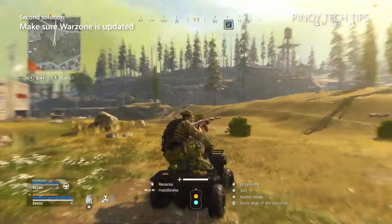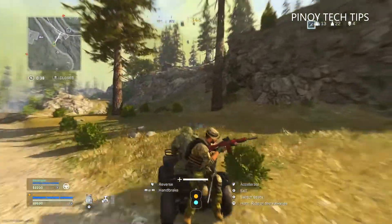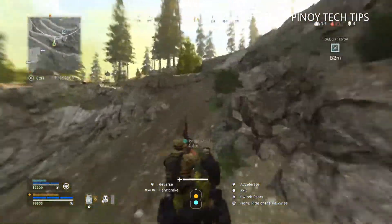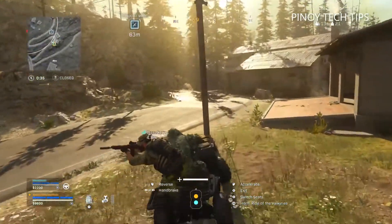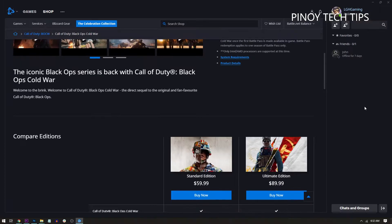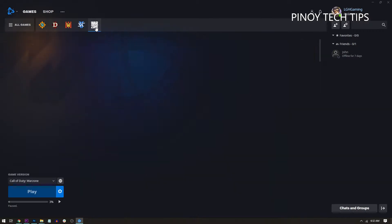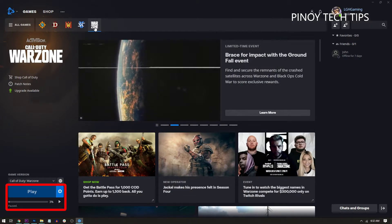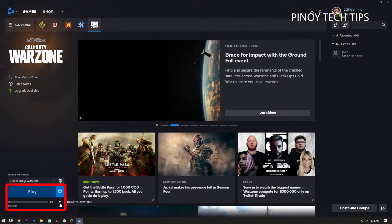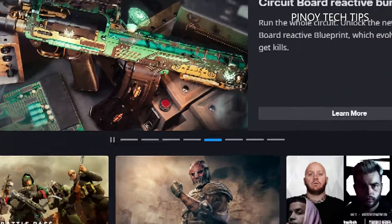Second solution: make sure Warzone is updated. Most of the time, errors and bugs are fixed by updates, so if the first solution fails, check whether Warzone needs to be updated. Using the Battle.net client, launch the Battle.net client, click Games and then click Warzone. At the lower left corner of the window, click the gear icon next to the Play button, then click Check for Update to see if there's an update available. Sometimes the Play button gets replaced with an Update button if there's a major update that needs to be installed.